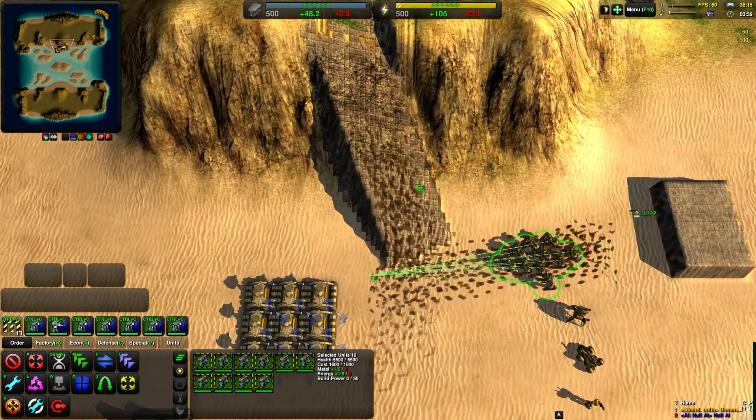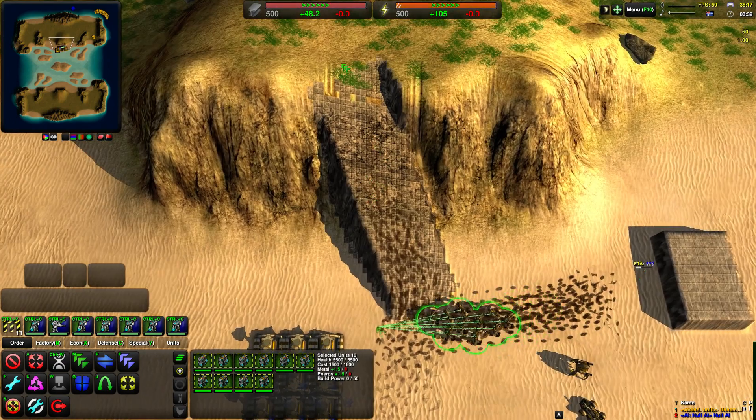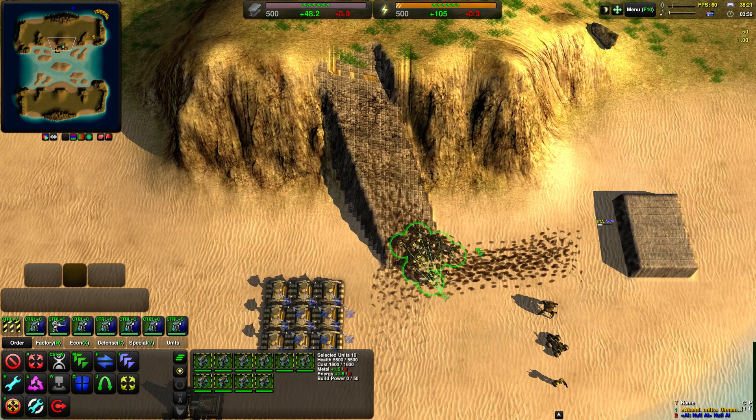Back to ramp. Ramp makes a ramp from one point to another point, which is very useful for getting your units up cliffs.